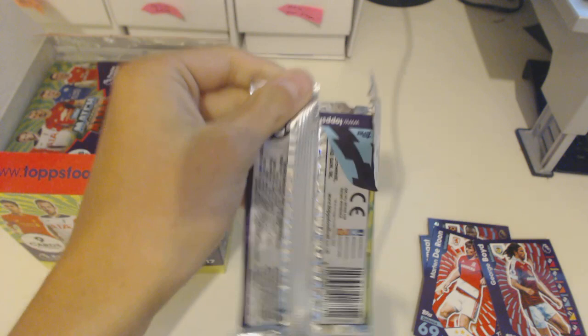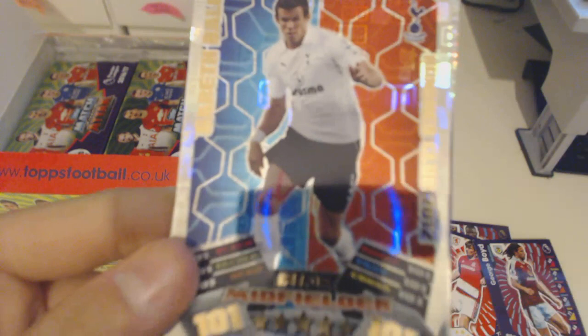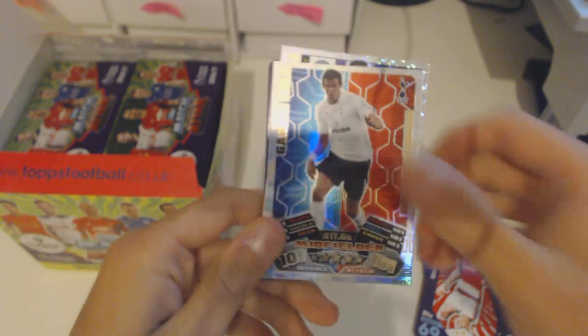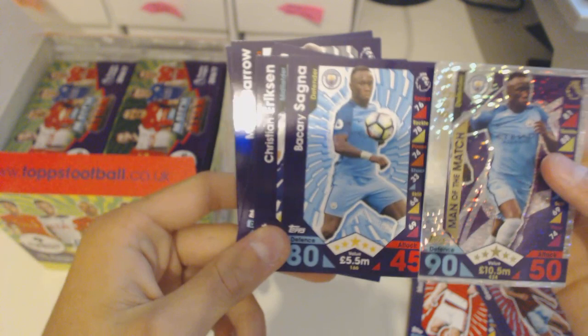Next packet in — yes, yes! This is something I have been waiting for. It is a 101 Club Gareth Bale — the Gareth Bale 2012 from the Tottenham version. Look at that. Now obviously he's at Real Madrid, but it's really nice to have these retro 101 clubs. We also got a Sanya Bakri man of the match for Man City, and a normal Sanya card as well — two Sanyas!